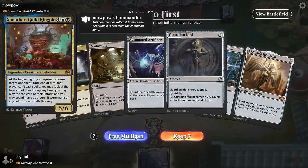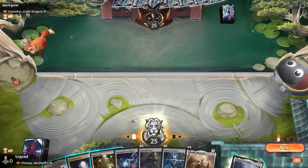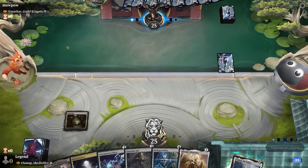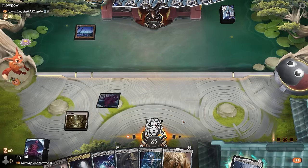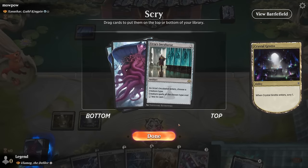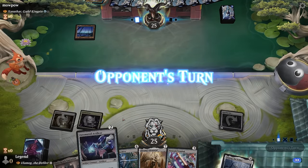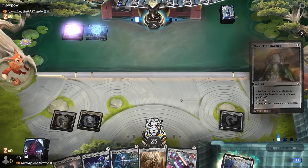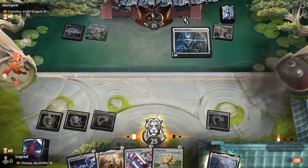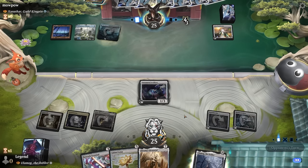We're on the draw facing Zenithar, a Guild Kingpin — a controlling blue-black deck. Our hand has nice ramp with Idol into Hedron Archive. We wait a turn to scry since if we draw lands naturally we don't need to. We consider Urza's Incubator but don't have many creatures in hand so we can do better. Idol is less likely to get removed than the Artificer, which we can still play after deploying the Archive. Opponent ramping as well — we're off to a decent start.